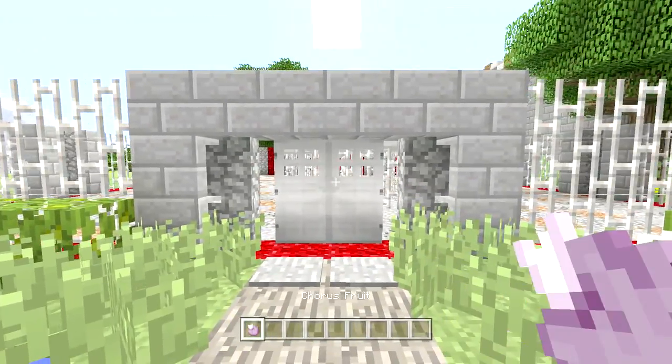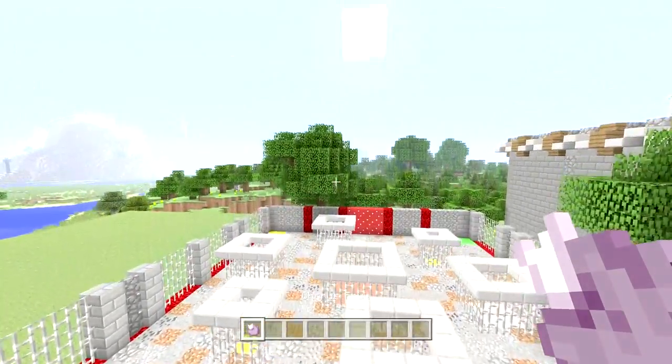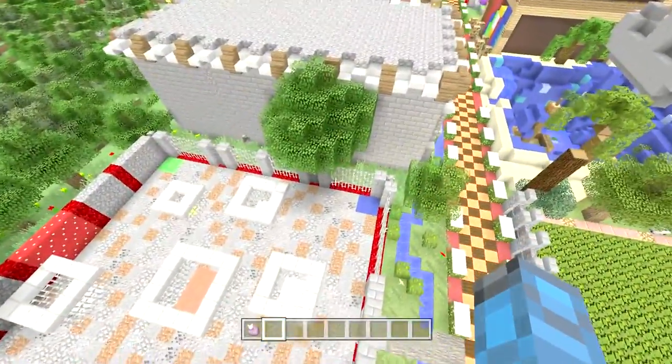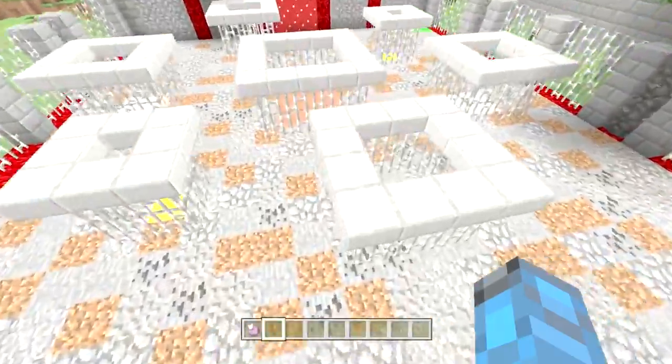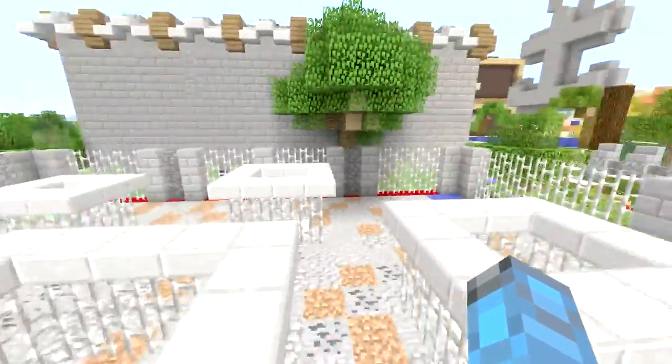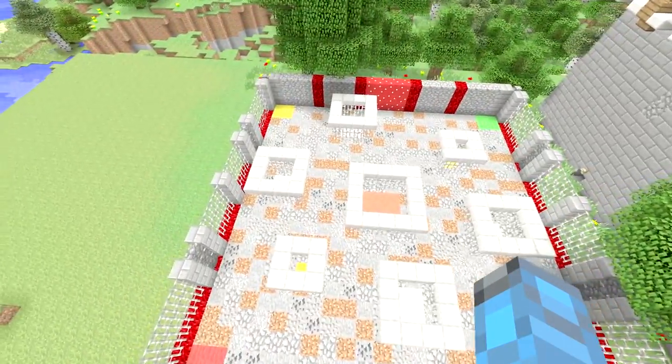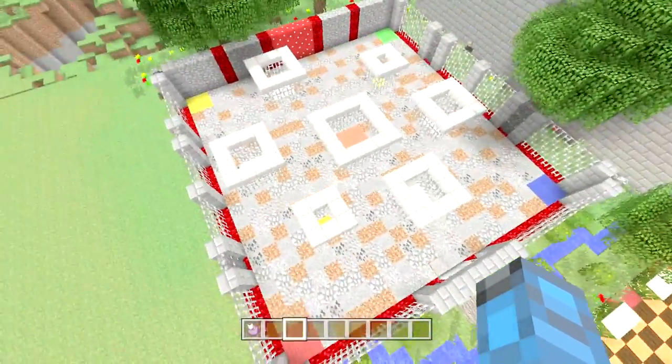So this game is going to require you to have a sort of fenced-in area. This one I sort of made look like a prison, with four corners and different cages in the middle. You're going to want a variety of cages. For this one, I do have seven different cages along the entire thing.